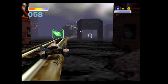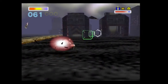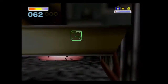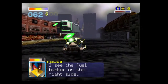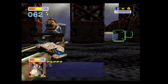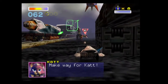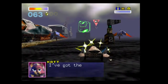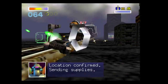Hey, Liz! I see the fuel bunker on the right side! Take the switch ahead! 2 PA switches to open the box! Make way for Katt! I've got the left, you take the right. Location confirmed. Sending supplies.